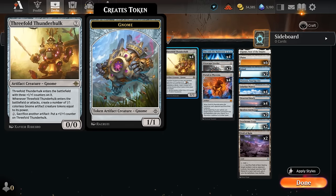Awakening also has excellent synergy with Threefold Thunder Hulk — a seven-mana artifact creature that's a 0/0 entering with three +1/+1 counters. Whenever it enters the battlefield or attacks, we generate a number of 1/1 Gnome tokens equal to its power. If we cast Thunder Hulk for seven mana, it generates three 1/1s when it enters, and we can later sacrifice other artifacts to put more +1/+1 counters on it.